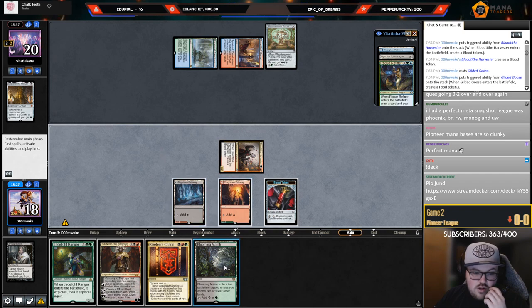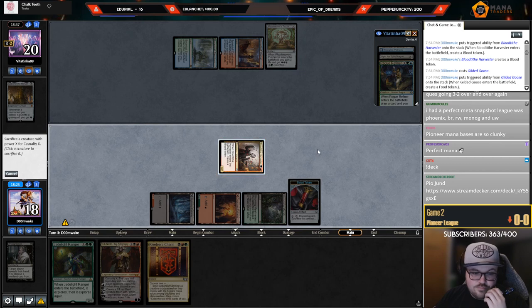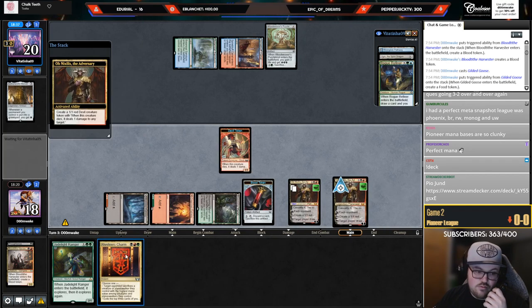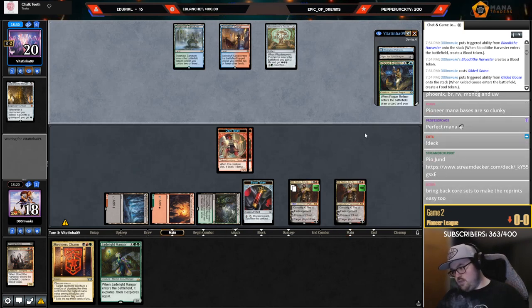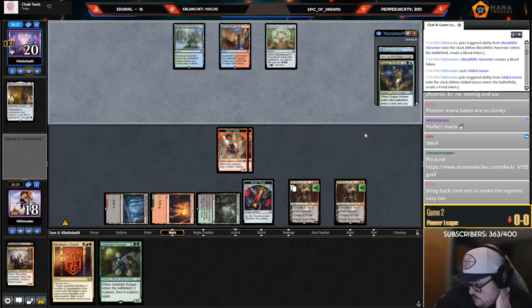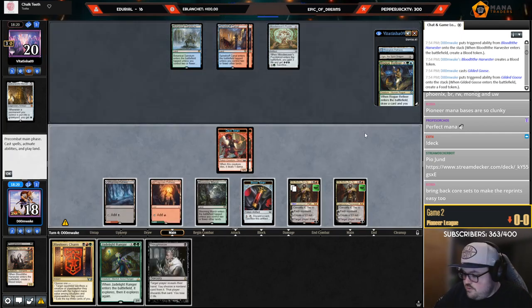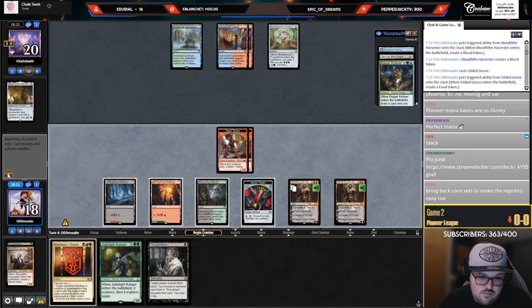I probably just Ob them now, just make some tokens. Not a bad turn. I had a perfect meta snapshot league — was Phoenix, Rakdos, Red-White, Mono Green, and Blue. That's a cool league, playing against one of all the good decks once, no repeats. That feels pretty good. They have these three cards and two unknowns — gonna attack first.